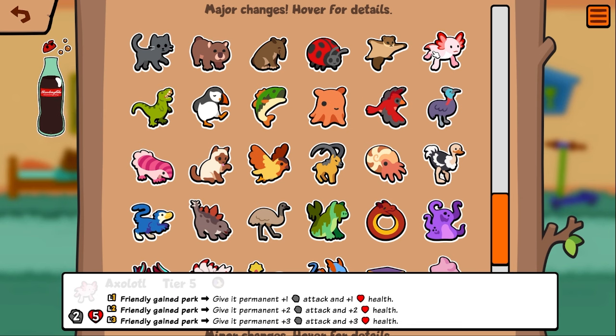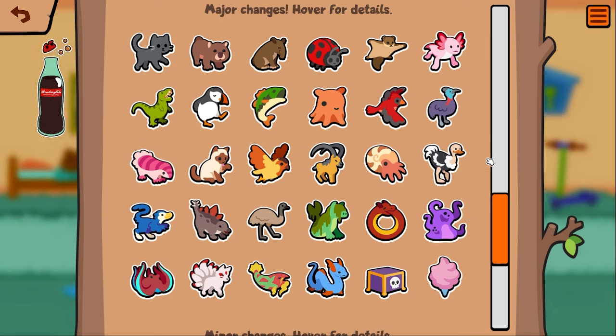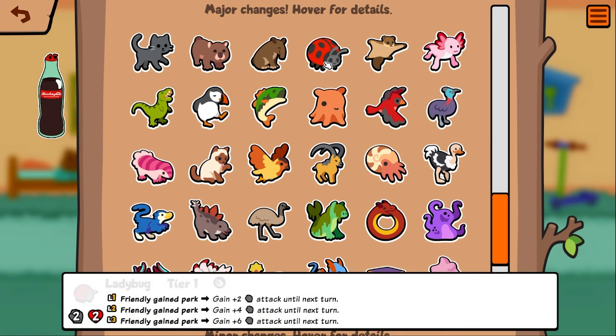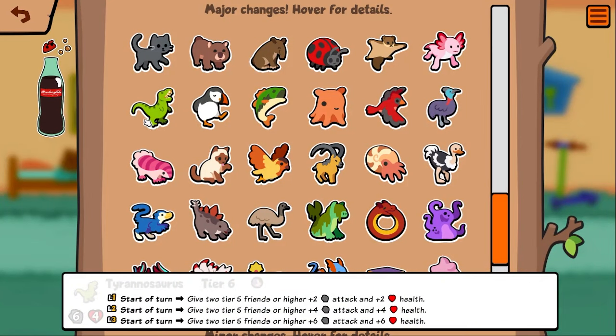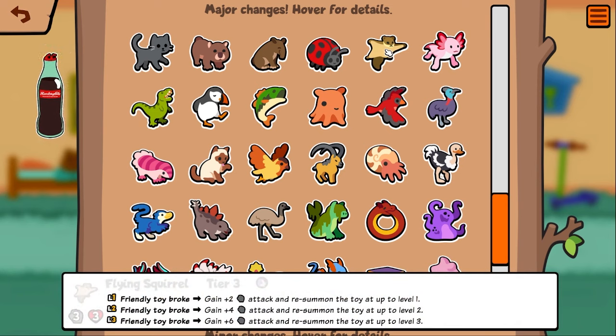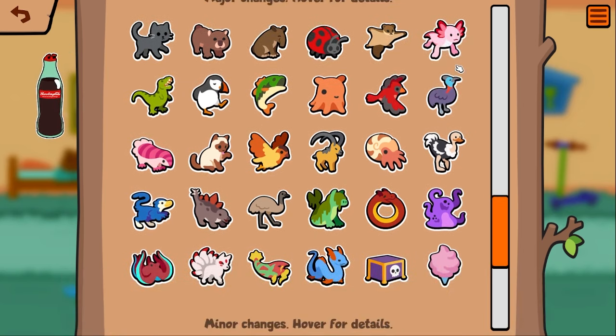Flying squirrel got his attack back — big fan of that. Another thing I was suggesting is I want axolotl to buff himself. He now does buff himself, so same thing as ladybug: if axolotl gets a perk he gives himself permanent stats, which is really good. Overall I think good changes for pack two, more buffs overall. The only real nerf — I don't think ladybug is a nerf, maybe on turn one sometimes. T-Rex is definitely nerfed but with flying squirrel back, he's no longer the worst tier-up in the pack. Flying squirrel's back, axolotl is just better now — I think axolotl was already good, people just didn't realize it.